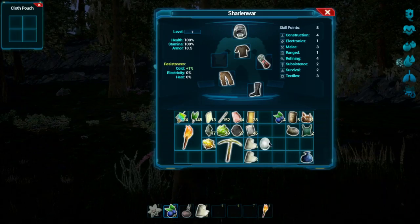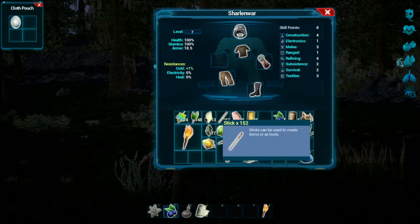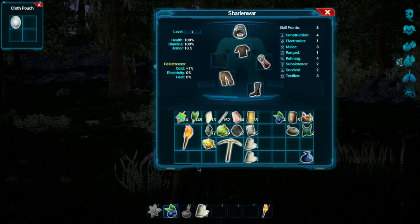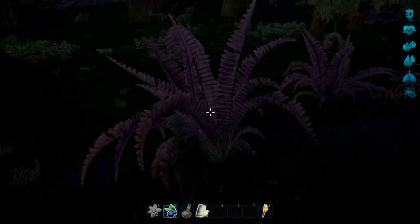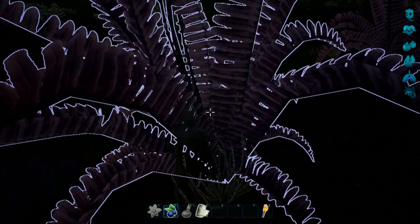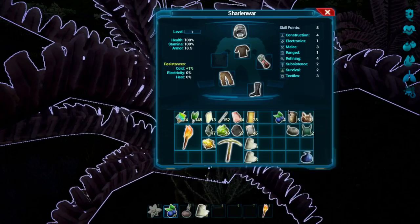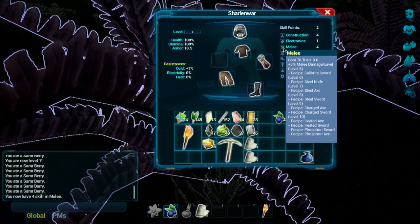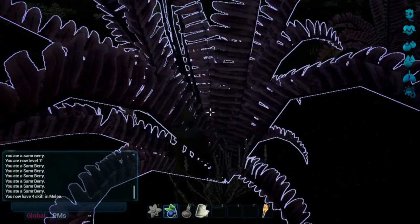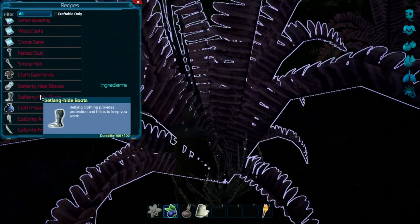Let's drag this around — I'm not sure what that's used for. I'll leave the inventory as is for now. I'm going to go barehanded to collect a couple of fibers, then make a stone knife. Actually, I wanted to make a calibrite knife, so let's go back into our skills. Calibrite knife is level four, and I need six points — which we have. Perfect.